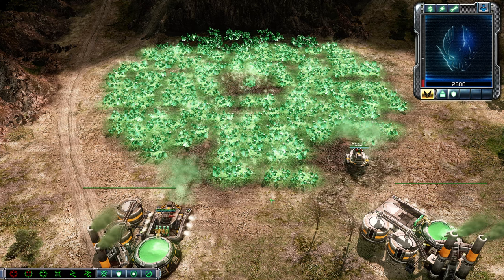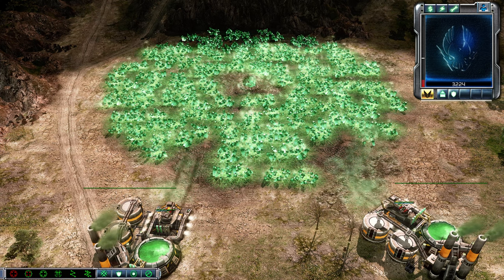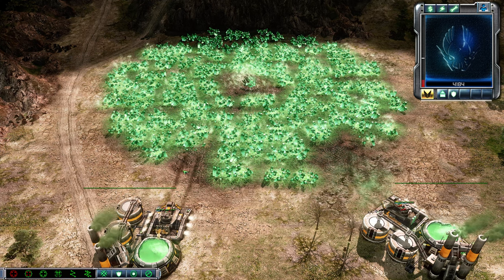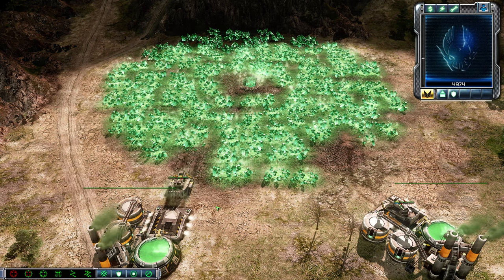And there you can see it is back to base unloading that tiberium — just because when it's on the spot it's harvesting the tiberium crystals around itself and doesn't have to move from crystal to crystal. That's why it's quicker and you can eco faster this way.